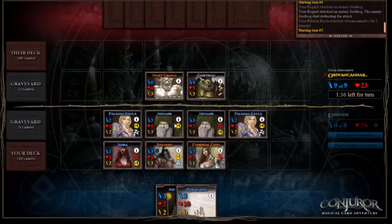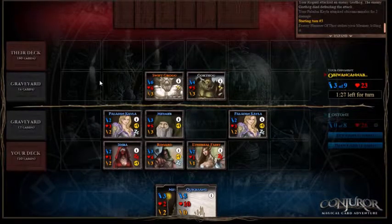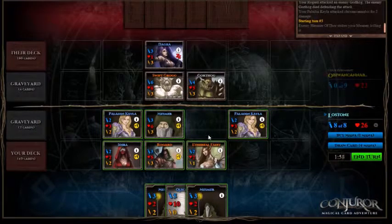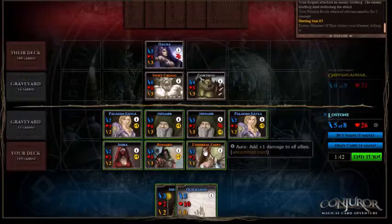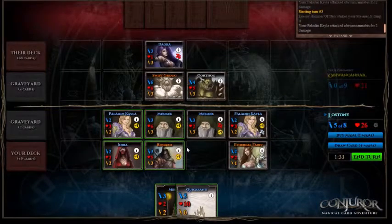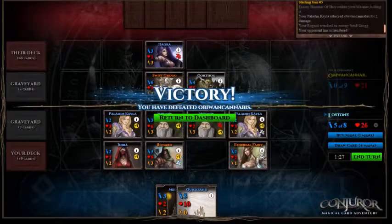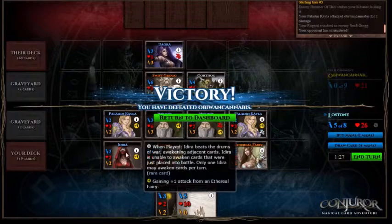So at the moment this whole front line, except for this Mesmer here, is vulnerable to a Fire and Sword. However, they're going to choose to Hammer of Thaw the weaker Mesmer — I guess they want to gain access to my Ethereal Fairy. We'll play our new Mesmer, move our Ethereal Fairy across behind the Kayla who will attack the enemy, use our Row Guard and Mesmer to attack their Swift Grog. They've surrendered. I was going to move this Kayla into the gap and use our Adara to attack their Degra.